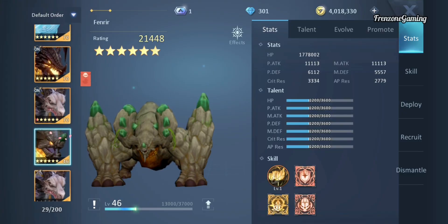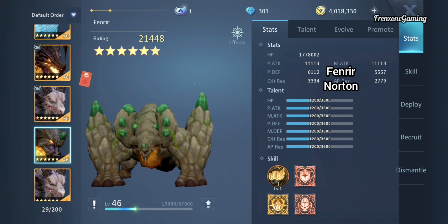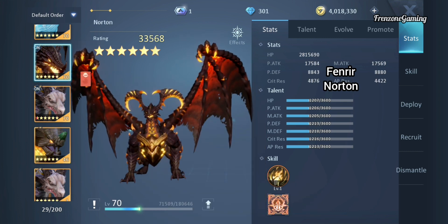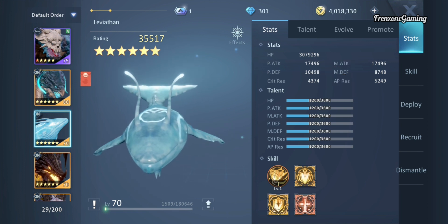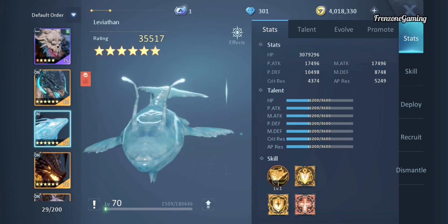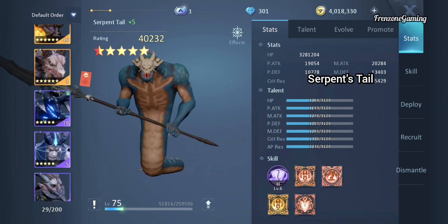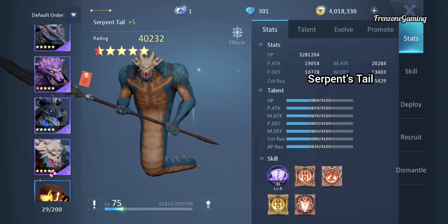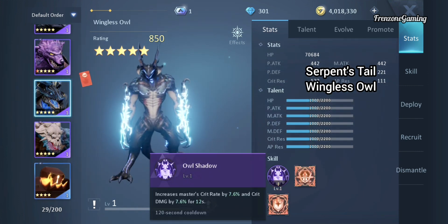For dragons, you can use Fenry — this helps you survive longer. Next will be Norton, and finally Leviathan. These are in no particular order; those are the six-star dragons I think are good for this class. For five-star dragons, Serpent's Tail helps you kill your opponent faster, and finally Wingless — let's just say it's made for this class in a way.